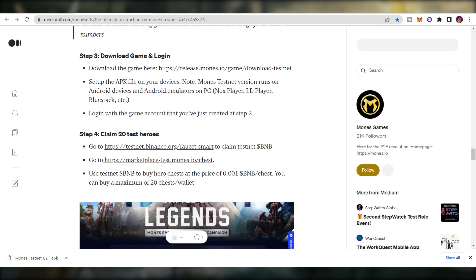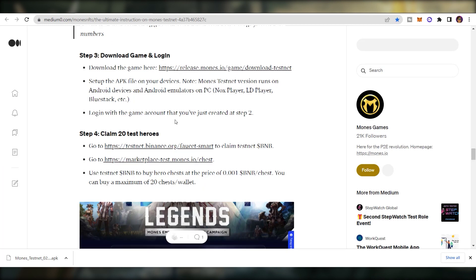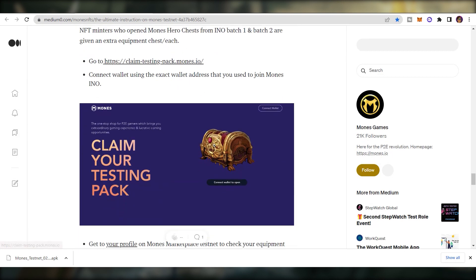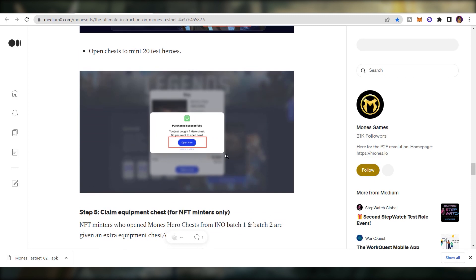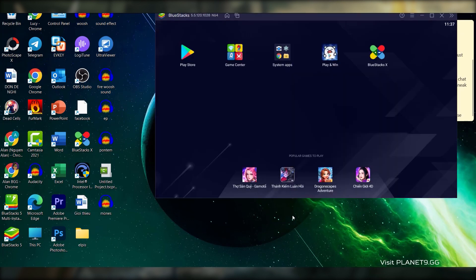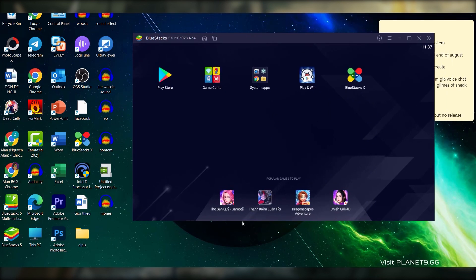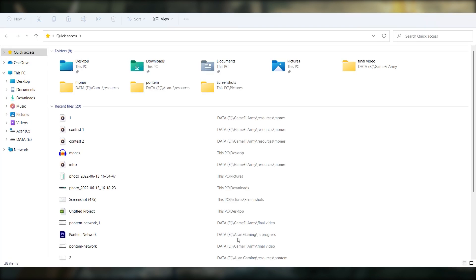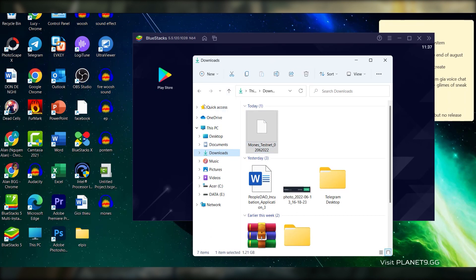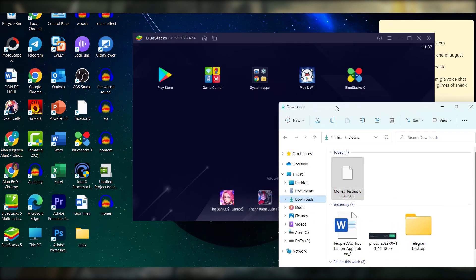If you are an NFT holder from the Iron or Batch 1 and Batch 2, you are given an extra equipment chest each — go to the provided link to claim the equipment pack. Once your file download is complete, open BlueStacks and drag the APK file into it; it will automatically install the game for you. Really simple.